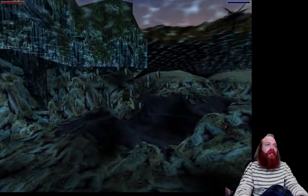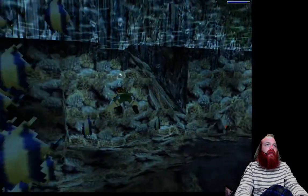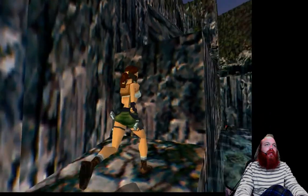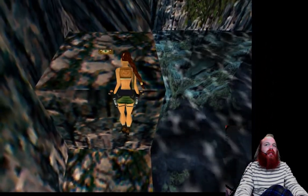Alright guys, time for Coastal Village. This is the first of the South Pacific levels. Go ahead and come over here — there's a ledge you want to get out on. There's a small medpack over here. Come up here and grab the small medpack.